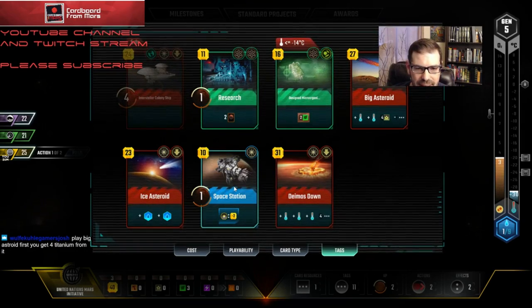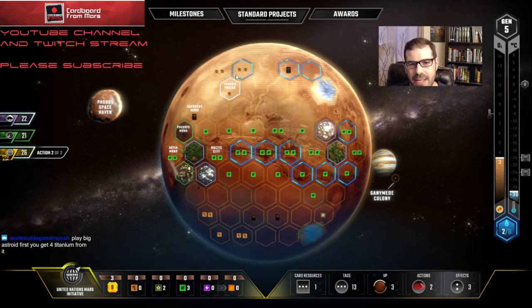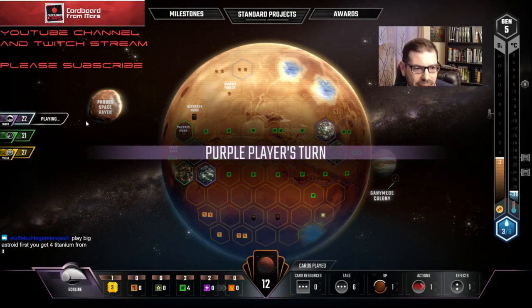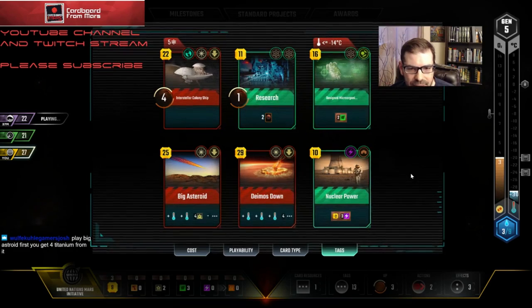That's maximally punishing to Ecoline's plants. The purple player played Extreme Cold Fungus — glad he got it, not Saturn Systems. He's still one off, he can't get it yet. With the cards I drew I think I have a decent chance of getting Terraformer. I'll play Space Station into Ice Asteroid — that gives me enough money to do everything. I'll pick up this titanium. I could take a card for cycling since I have all these tags in my hand — I got Nuclear Power, so that's good. I'm going to use UNMI's ability this turn.